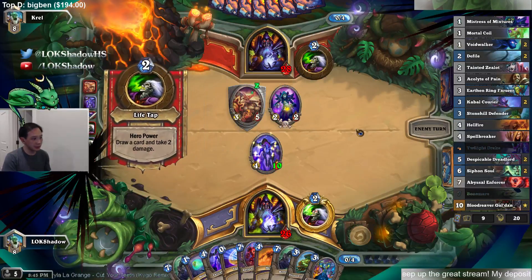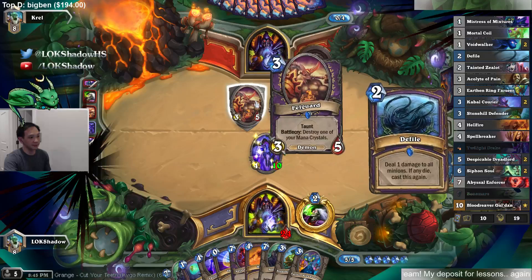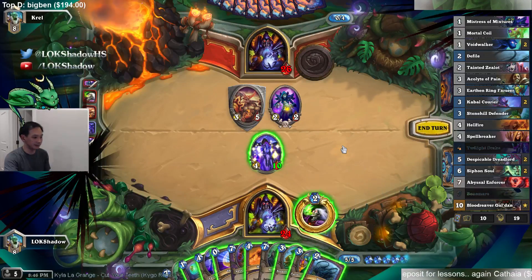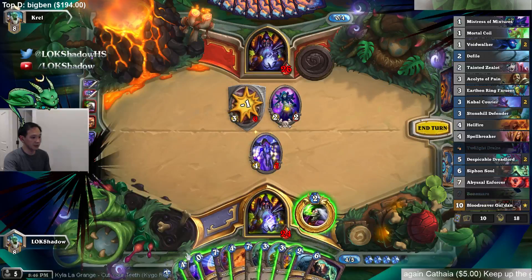Whoa, he actually chooses — how dark is that? So he should be running Blood Reaper. Cool deck, but I don't think this would be a hard one. Why would you run this? You'd rather discover it through Stonehill — that's better. So let's draw first. Another big Drake.